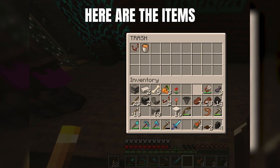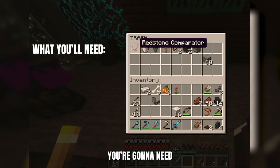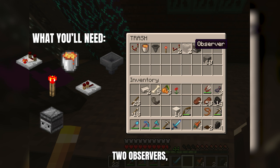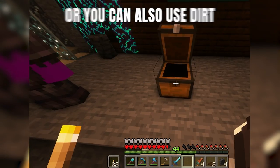Alright guys, here are the items that you need to create the trash crate. You're gonna need a redstone comparator, a bucket of lava, a hopper, a redstone torch, two repeaters, two observers, and one dropper. Then you're gonna need either some stone, but you can also use dirt — just need a couple extra of those, so I just brought a stack with me.